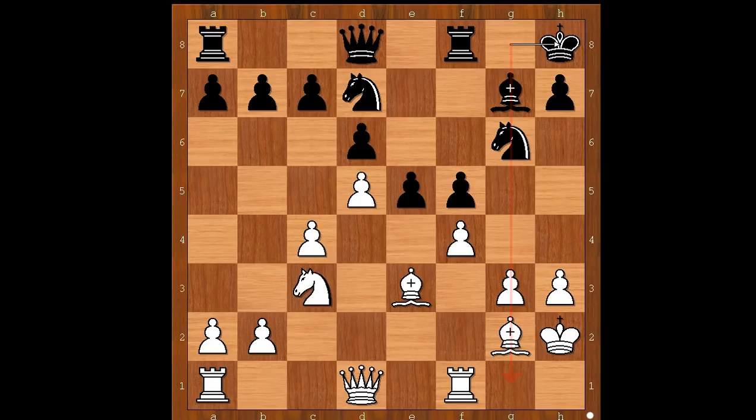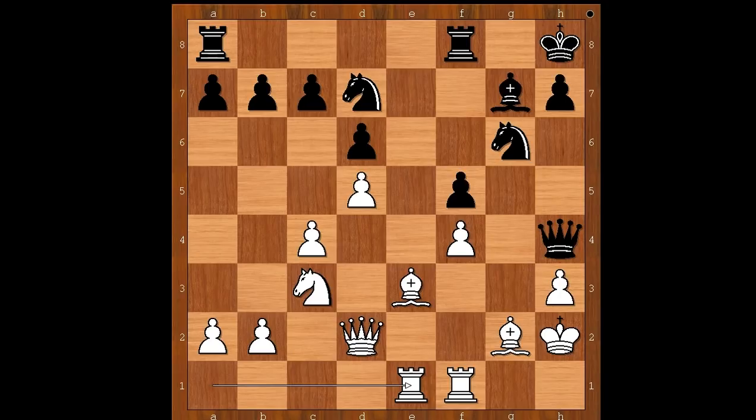Knight to g6, Bishop to e3, King to h8 — intending to bring the rook to g8 at some stage. Queen to d2, pawn takes on f4, g takes on f4, Queen to h4, Rook from f8 to e1 — wait, Rook to f7, intending to bring the other rook to g8. Knight to f6 was expected — this looks like a very natural move, however Tal had a different plan for this knight in the future.